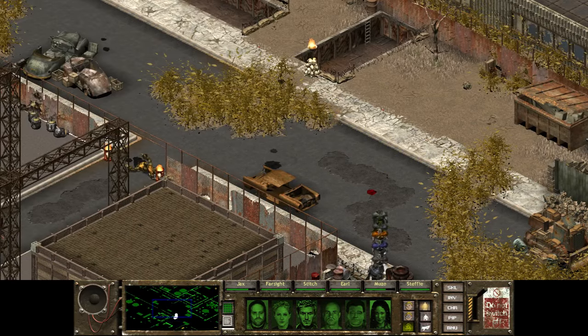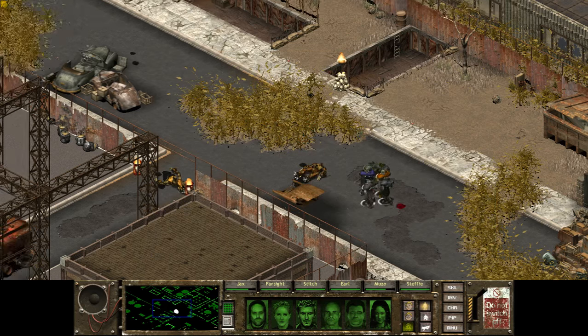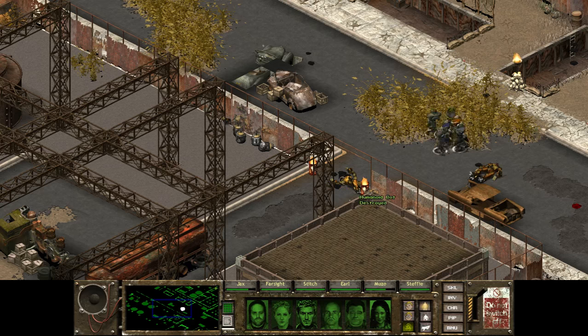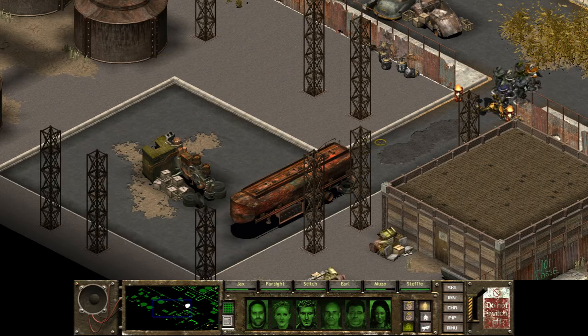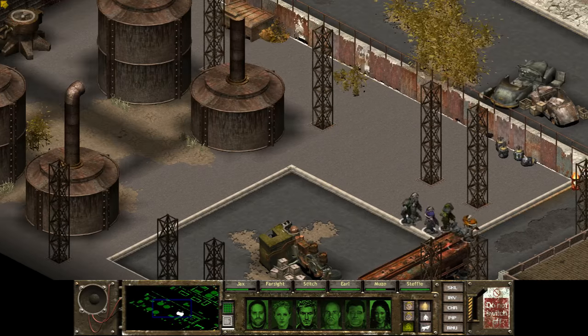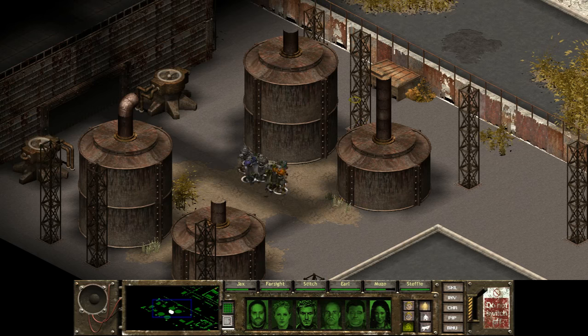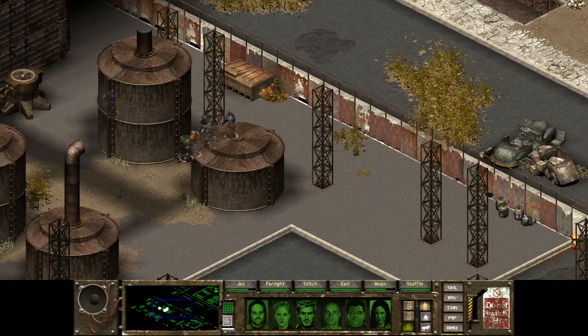If you missed last episode, we are attacking basically a place filled with power nodes or something. We need to destroy them all, and for that we need to destroy the robots that roam around. Up until now we've only been finding the scurry bots, the humanoid bots, the security bots, and also the hover bots — the ones that shoot rockets at us. But those didn't last too long.